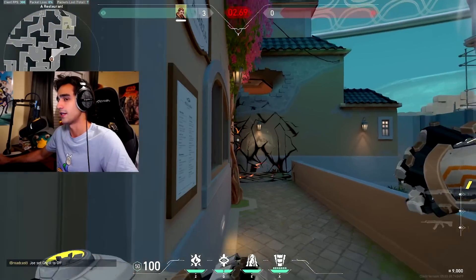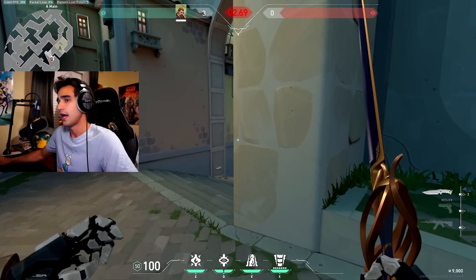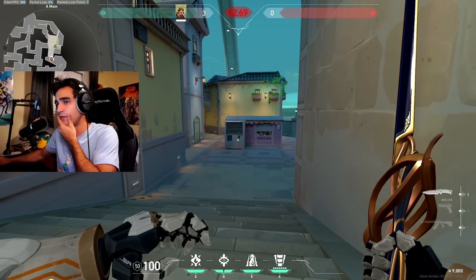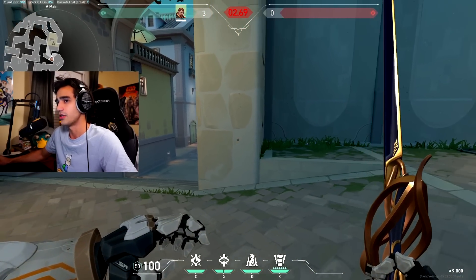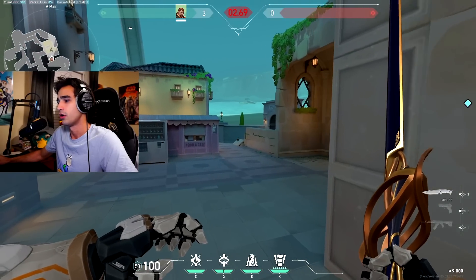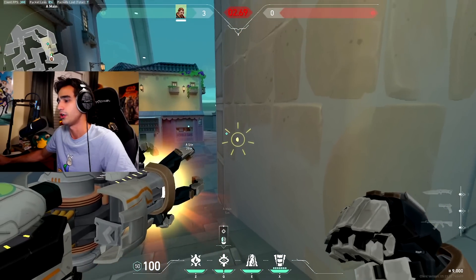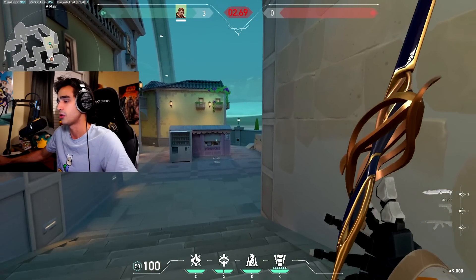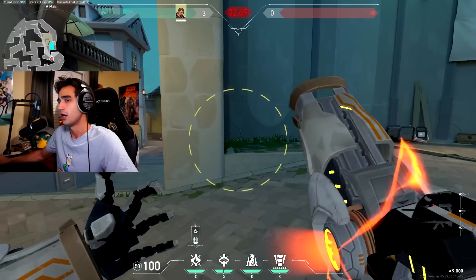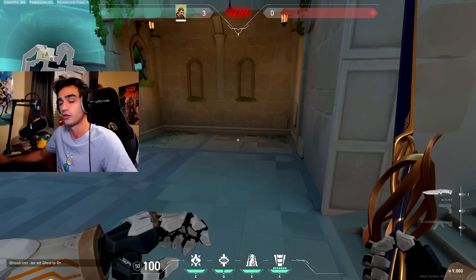Round start, your teammates run up, you stun this — boom, done. Take control here, and then if you don't have your ult, I would just pull my flash and probably just flash this close corner, or flash back site. Everything else should be smoked off, so you just flash the close corner and back site and you should be good.